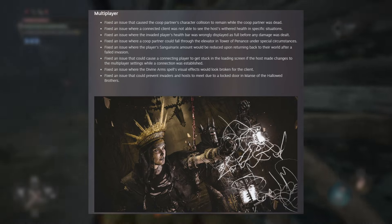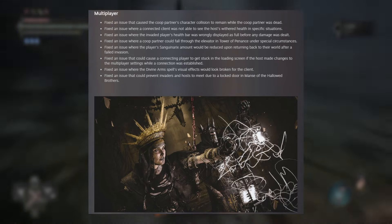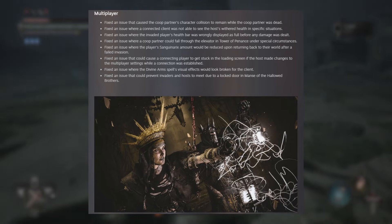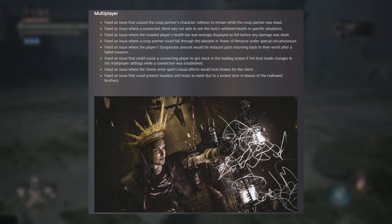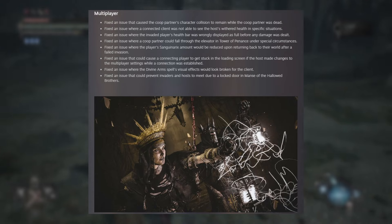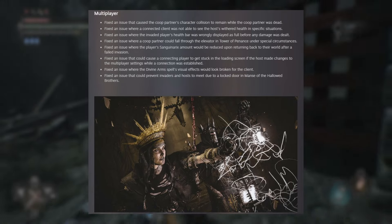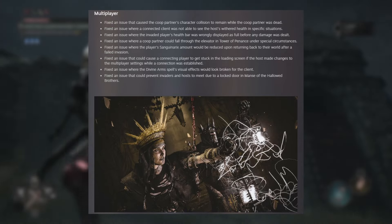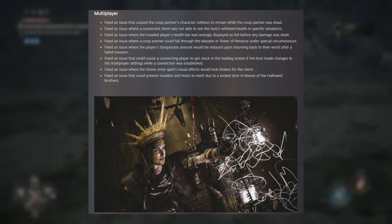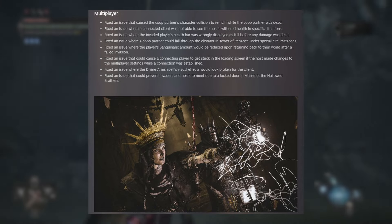Next up we have Multiplayer. Fixed an issue that caused the co-op partner effect collision to remain while the co-op partner was dead. Fixed an issue where a connected client was not able to see the host withered health in specific situations. Fixed an issue where the invaded player's health bar was wrongfully displayed at full before any damage was dealt. Fixed an issue where a co-op partner could fall through the elevator and tower of penance under special circumstances. Fixed an issue where the player's Sangrinex amount would be reduced upon returning back to their world after a failed invasion. Fixed an issue that can cause a connected player to get stuck in the loading screen if the host made changes to multiplayer settings while a connection was established. Fixed an issue where the divine arm spell's visual effects would look broken for the client. Fixed an issue that could prevent invaders and hosts from meeting due to a locked door in manse of the hollowed brother.